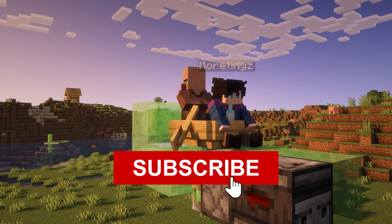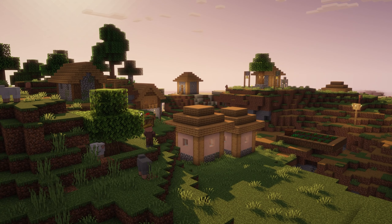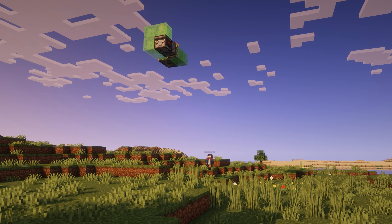If you build this farm, be sure to let me know in the comments and subscribe so I don't miss it. The first step is to gather your villagers for the trading hall. You can move them to the building spot by boat, mine cart, or even flying machine if you'd like.